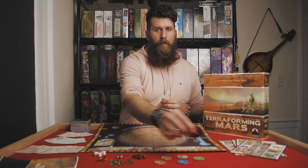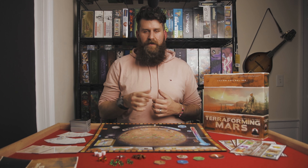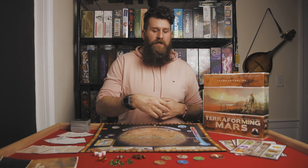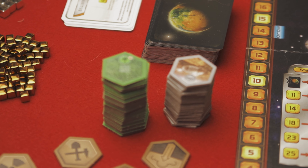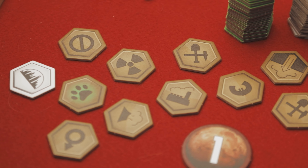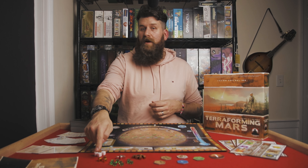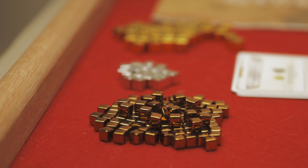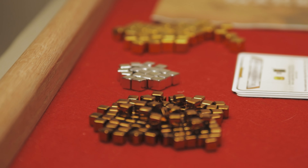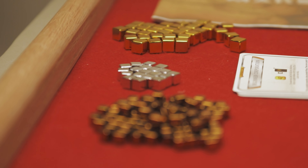You've also got your player one token to denote who takes the first action each round. You've got cardboard hex tiles to place on the map — greeneries, oceans, cities, and specialty locations. And you have three different colored metallic cubes: bronze counts as one resource, silver counts as five, and gold counts as ten.